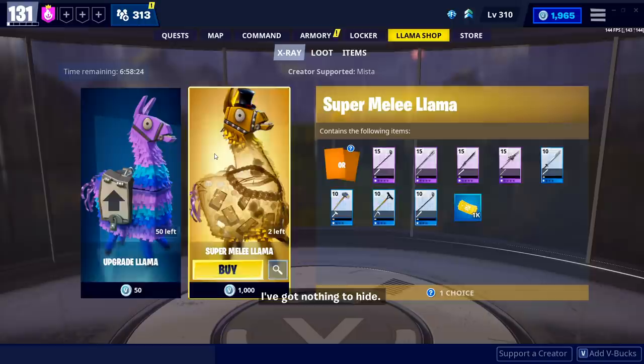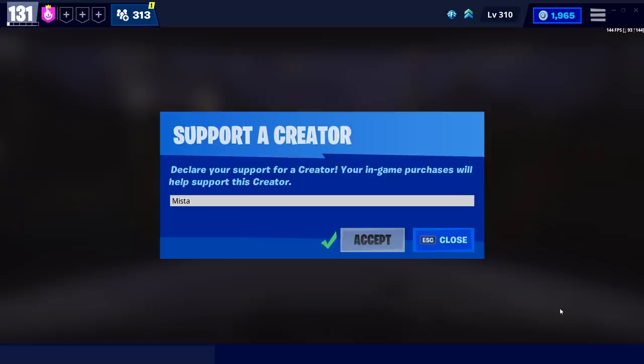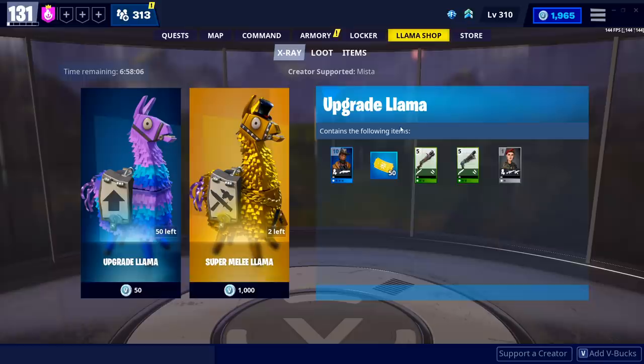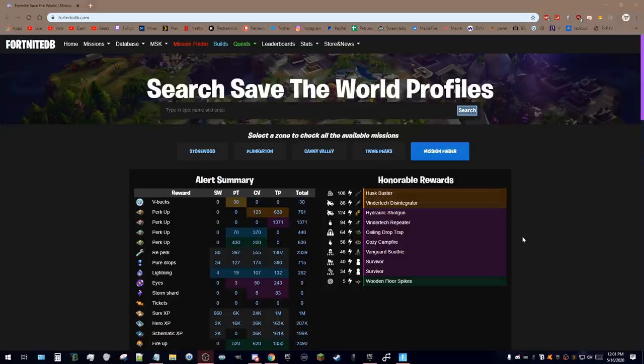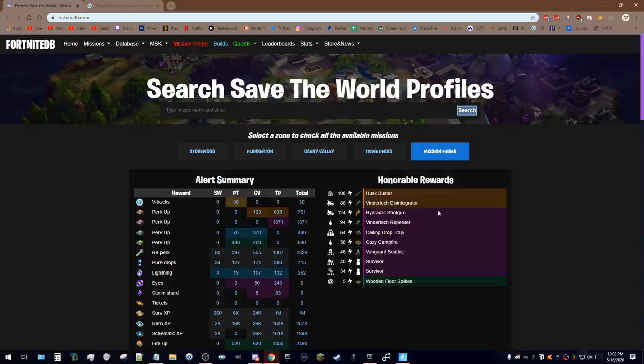So even if you have everything from the current event set, buying event llamas is a great way to unlock trap designs, weapon designs, and training manuals. The other, less popular way is buying upgrade llamas. With upgrade llamas you can see what you're going to get — designs and more. You'll want to look for legendary survivors and legendary heroes. If you do go that route, use code mist at checkout to support me. Now let me switch to my monitor capture — I like to use FortniteDB.